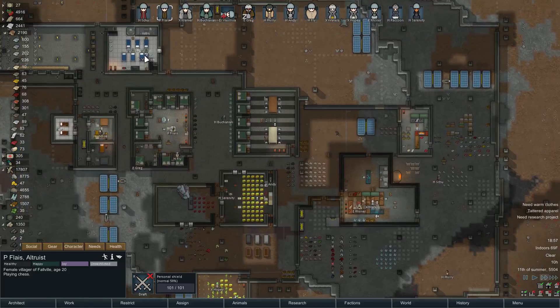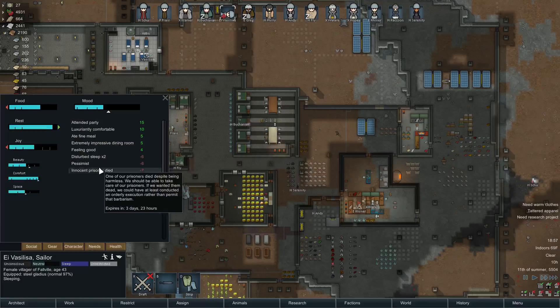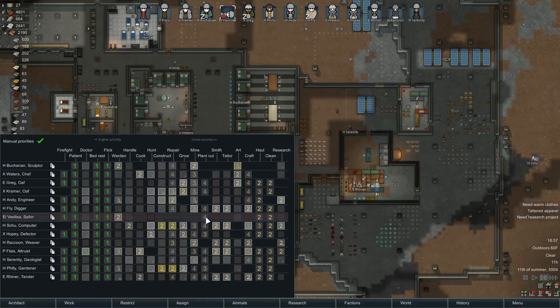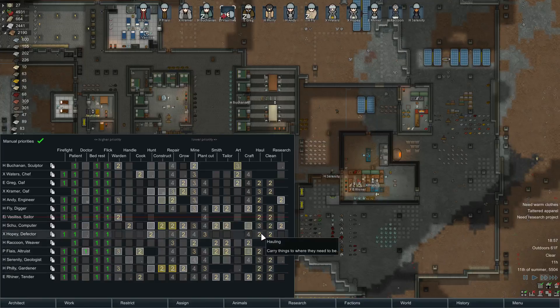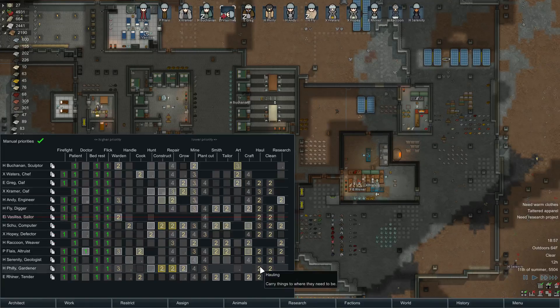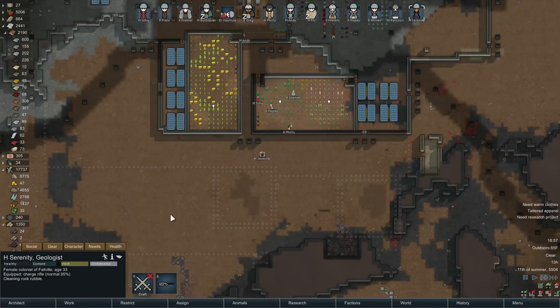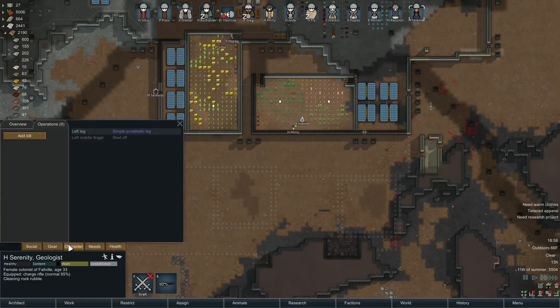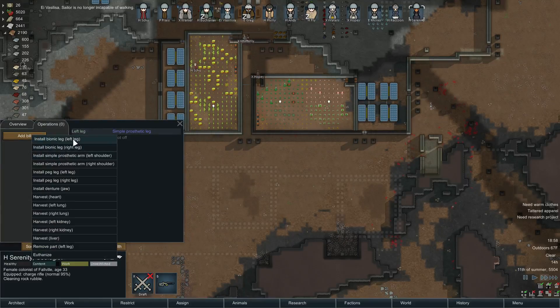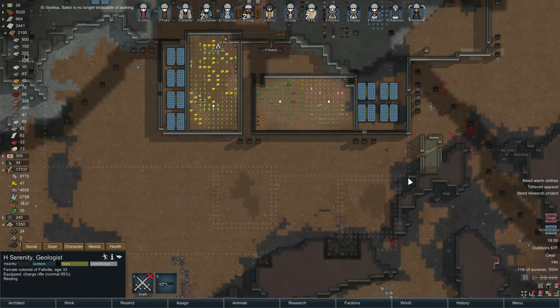That didn't give me any chance to see who is the second most deserving person to get a bionic leg. I really want to put it on a hauler, which is why Vasilisa got it — she is really my only purely dedicated hauler. Andy is already bionic'd up in a couple of other ways. How about Serenity? Serenity is a dedicated hauler and cleaner, has a prosthetic leg — well, you deserve a bionic leg. You're not a prostophobe, are you? You're the one who should have got it in the first place — so I guess that is kismet.